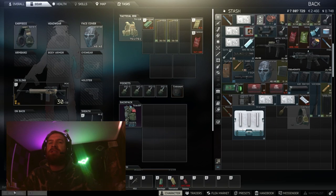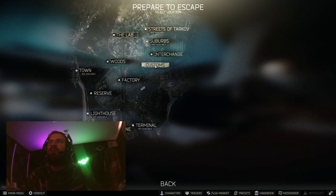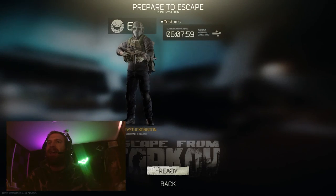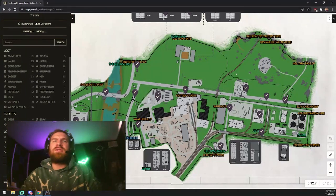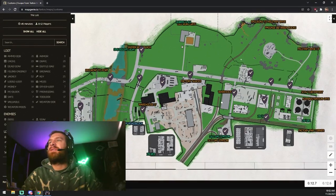We're going to go ahead and start loading into Customs right now and while we do that I'm also going to bring up the map and show you guys where exactly these vehicles are located. I do have the quest items checked so it's easier to find them for you guys. I do know where they are anyway but it's for visibility reasons I left them up here on the map.